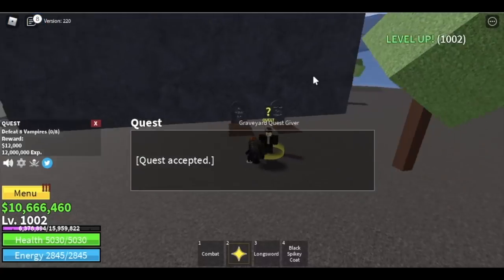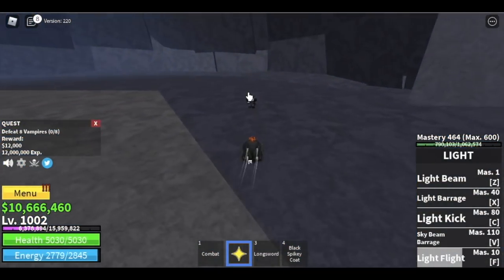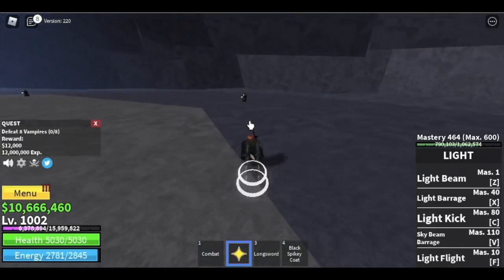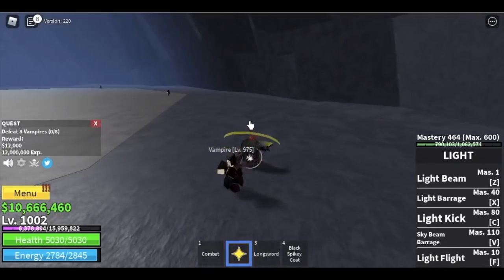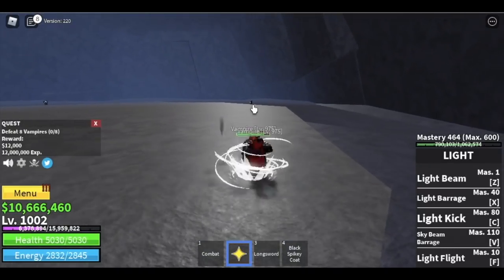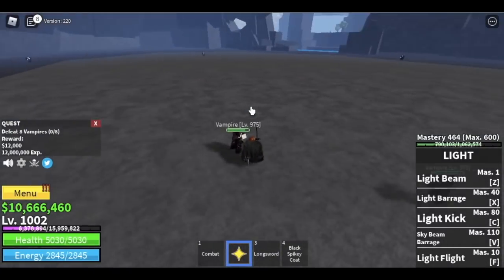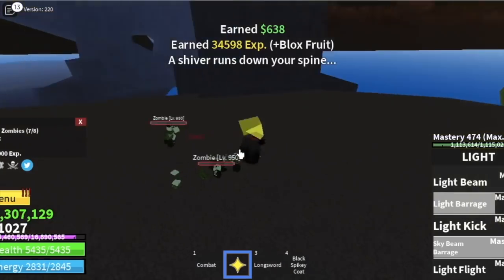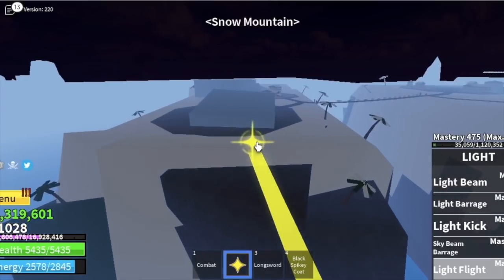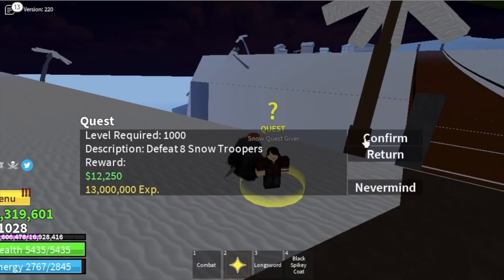As proof, here's the first Vampire — see how far apart they are? You need to defeat eight of them and they're spread out widely, so it's a big no. Go back to zombies and stay on Zombie Island until you reach level 1028.